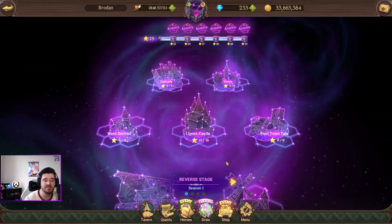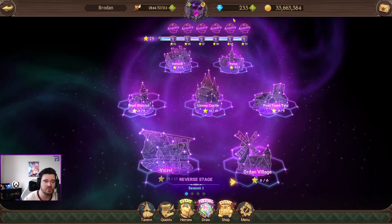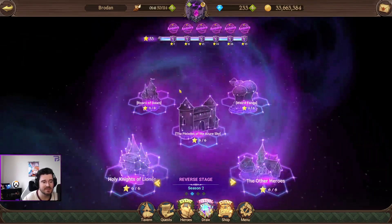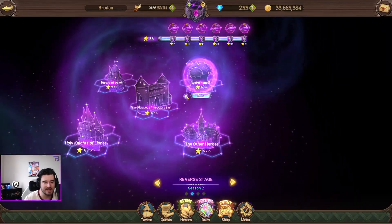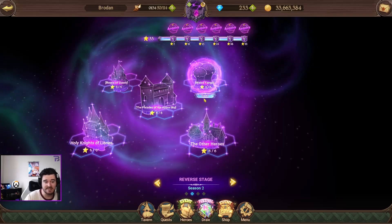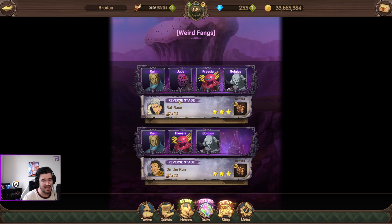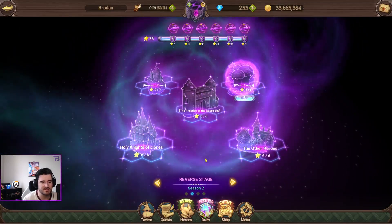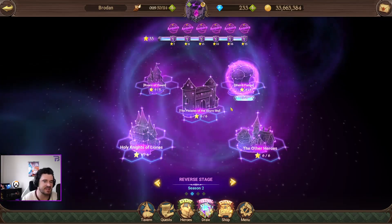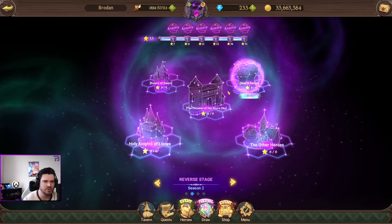So basically, if you guys are keeping up with these, we finished season one, which is really cool — we've done all three styles on all of them. If you don't know what this series is, I basically just go in and show you guys how to clear these nice and quickly: what heroes I use, what levels you want to be, what the strategy is, et cetera. We'll jump on to season two — the Pleiades of the Sky, the Holy Knights, and the Weird Fangs — so season two of the reverse stages.